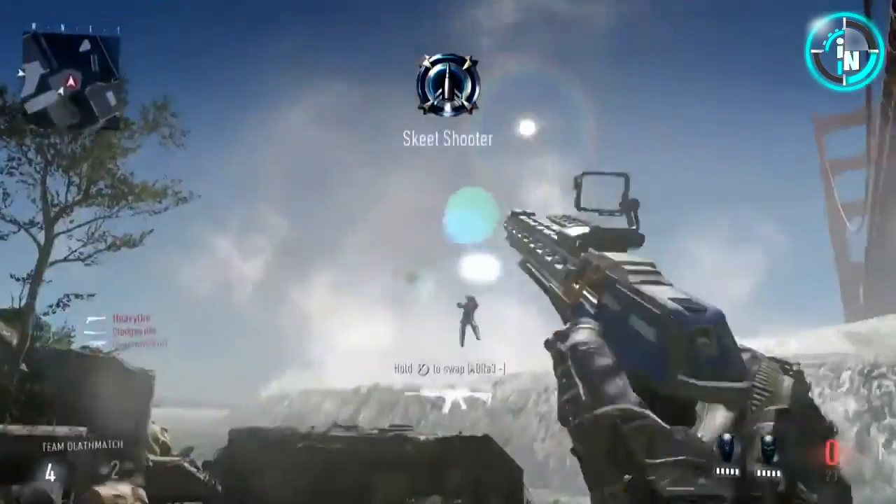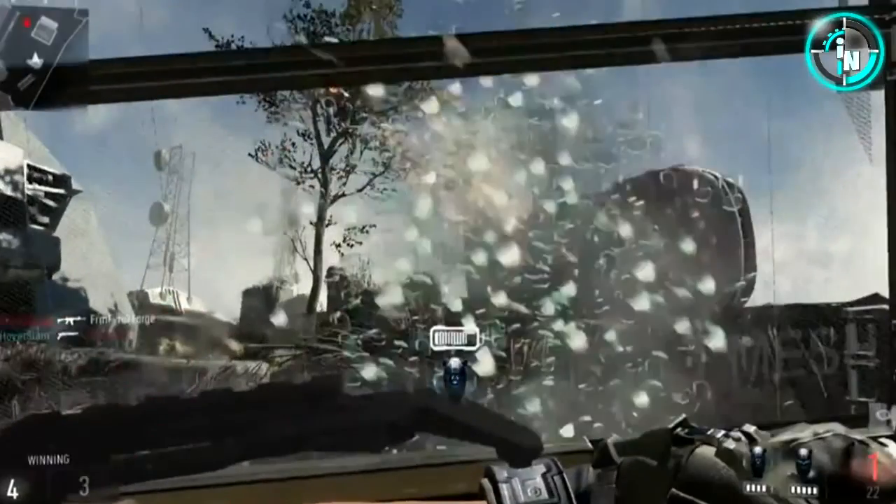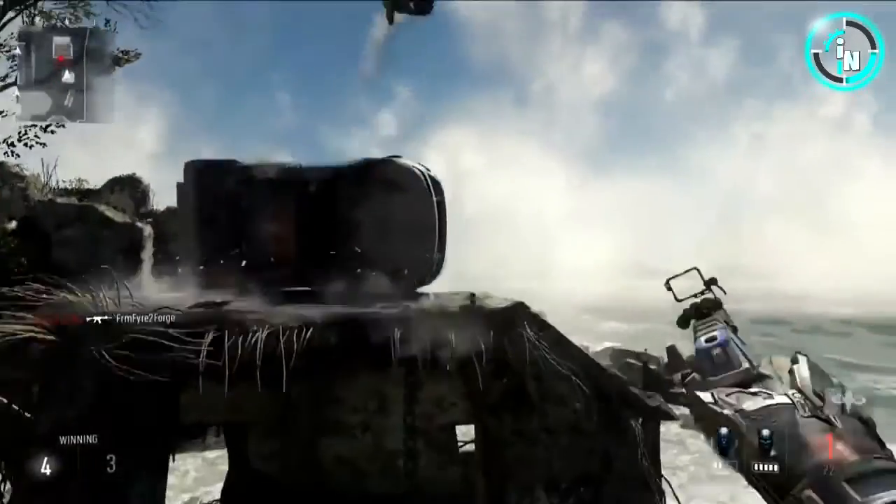The wave is still coming in. This guy decides to jump over the water — you can completely dodge it. Right here he pulls out a riot shield. In the bottom right corner instead of a lethal and tactical, he has the ability to pull out a riot shield, but it has a battery on it — you can't run around the whole game with it. An enemy comes in shooting at him and he completely blocks it with the riot shield. Then once the enemy stops shooting, he pulls out his pistol loaded with one bullet and shoots him in the face. I like the riot shield idea a lot.